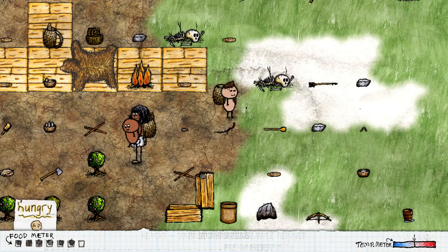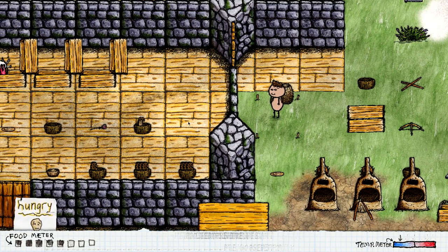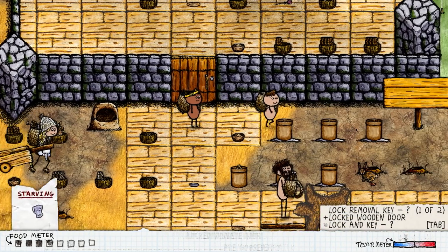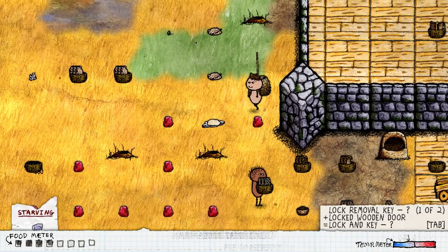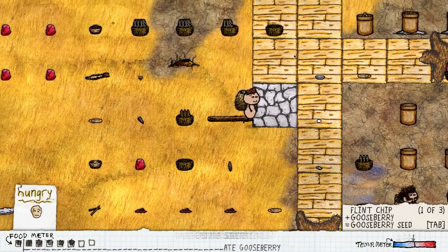Hello everybody and welcome back to One Hour One Life, my name is Twist. Today we are back and honestly I don't remember the last time I saw a horse cart, it's been so long. I also don't remember the last time I saw buildings — this town has actual buildings, that kind of blows my mind. It's locked though, so much treasure locked away forever. This seems to be a fairly big town and I'm quite happy; I always enjoy seeing a brand new big town.